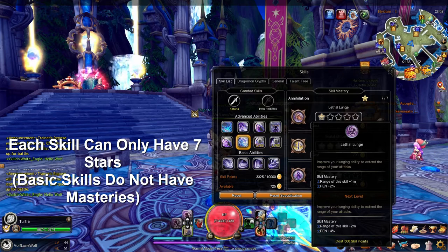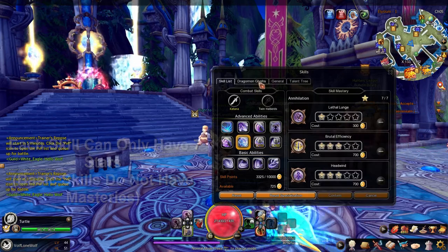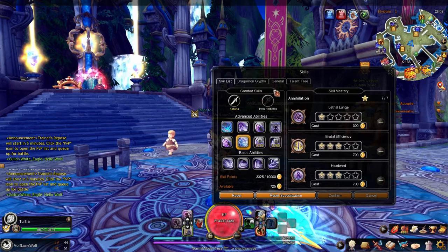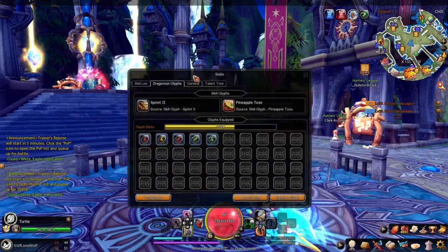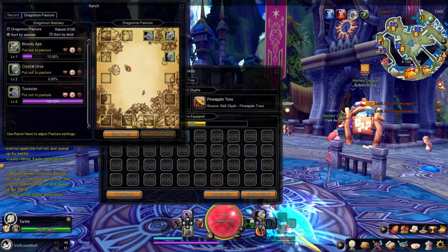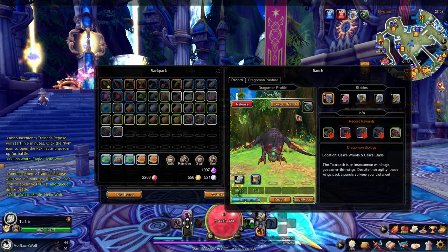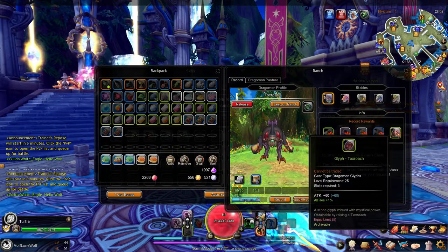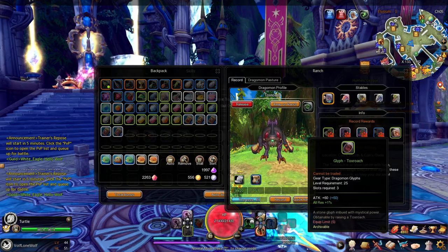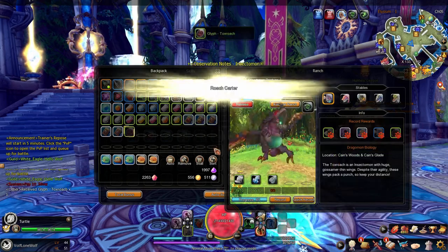That's a limitation, but it happens. Now we're going to move on to our dragonmon glyphs. Dragonmon glyphs are achieved from your ranch here. These are little glyphs you can get from your ranch — I'm going to get one right now.